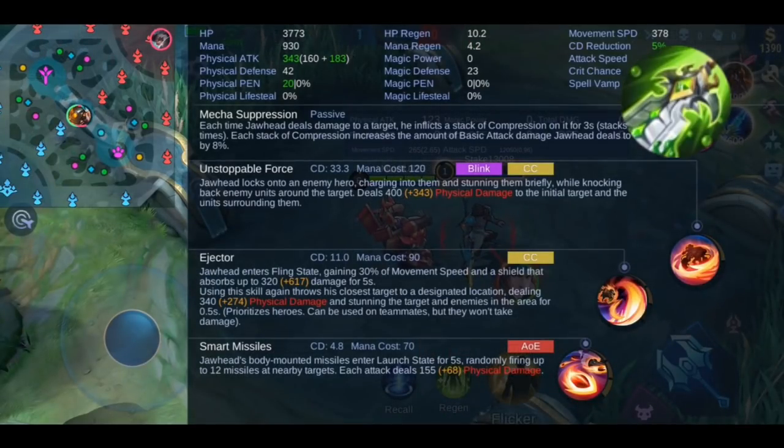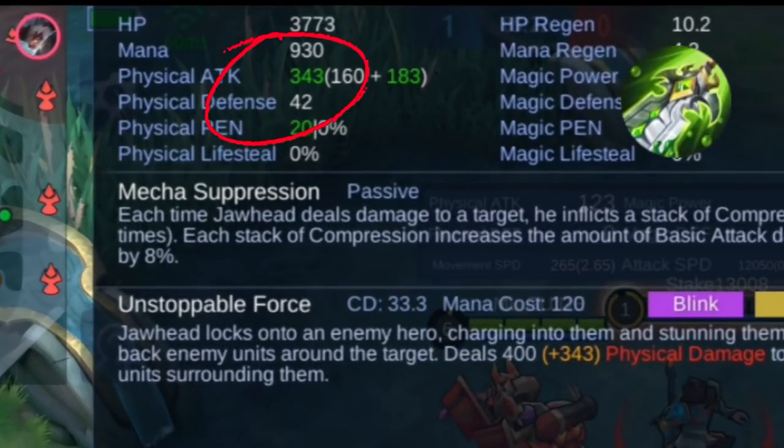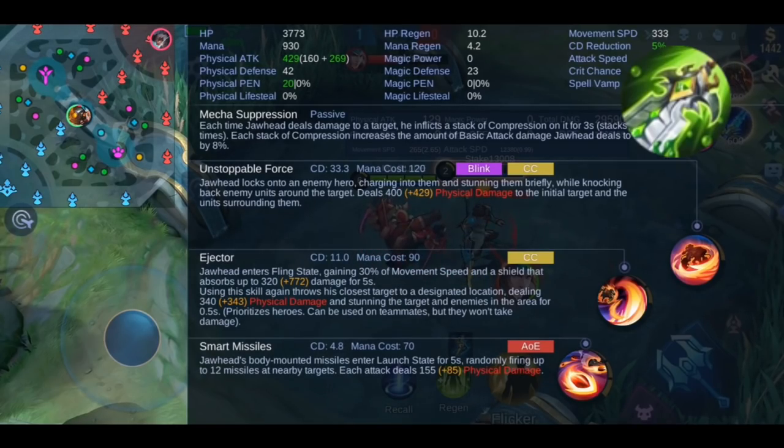I'm using Jawhead again for the demonstration. As you can see, my physical attack increased from 343 to 429 after the enemy's HP dropped below 50%, and it stays active while I'm beating him down.